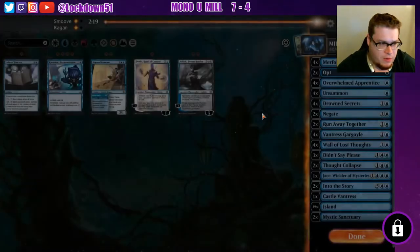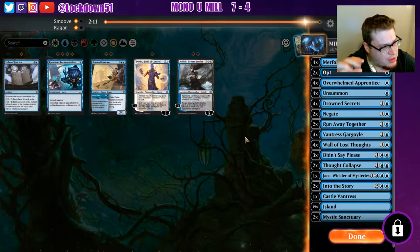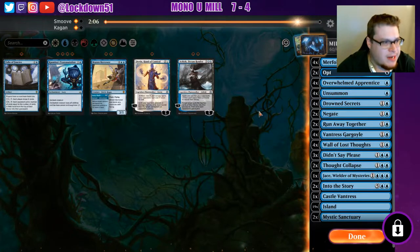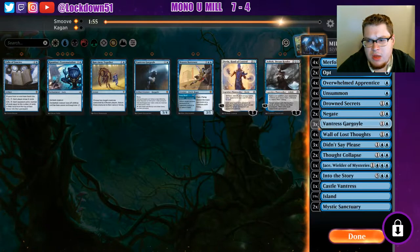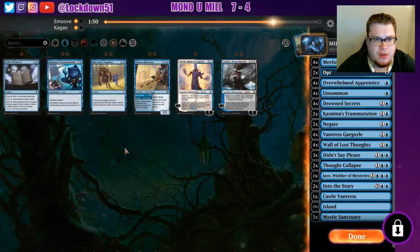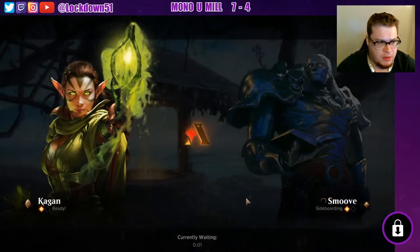Even if we ran away together we're still getting hit for seven or whatever it is. In my head I was thinking Runaway Together — get rid of their creature and replay mine on the same turn, but that is not how that works. Do we want to do anything different? Maybe there's an argument to be made that Runaway Together isn't good just for the fact that we're removing our own creatures and we need them for defense. Two Kasmina transmutations might be better — I wish this deck was fully complete.